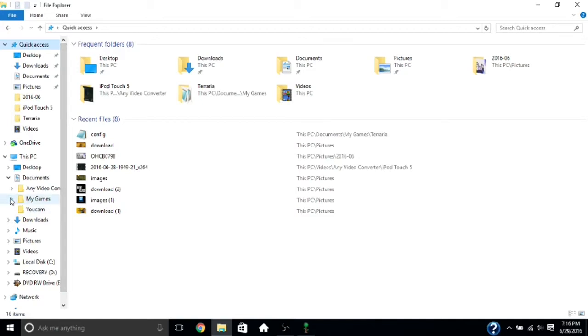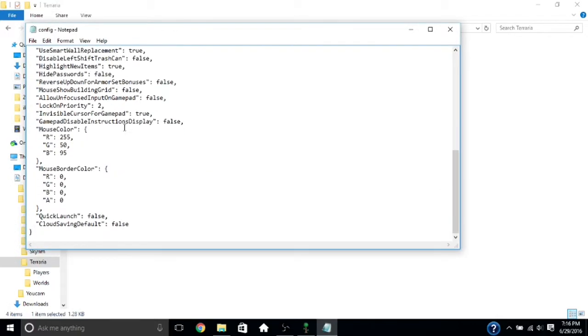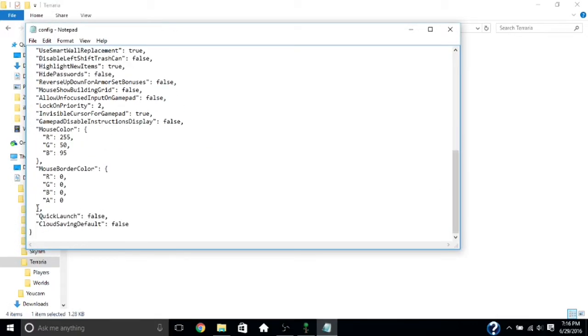You go to Documents, then down to My Games, then Terraria. You click on Terraria, go to Config.json, and click on it. When you open it up, scroll all the way down to the bottom and it will say Thick Mouse Border or something like that. It says False — you just change it to True.